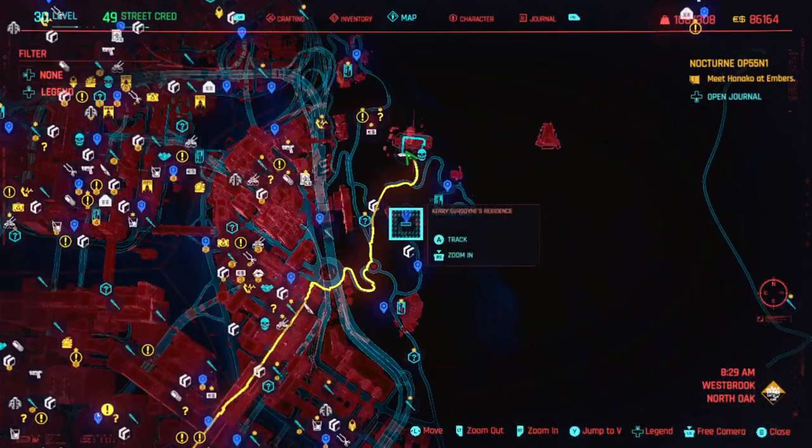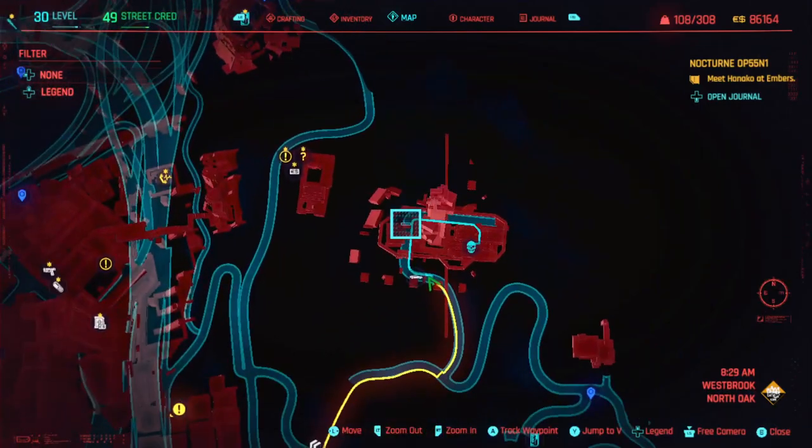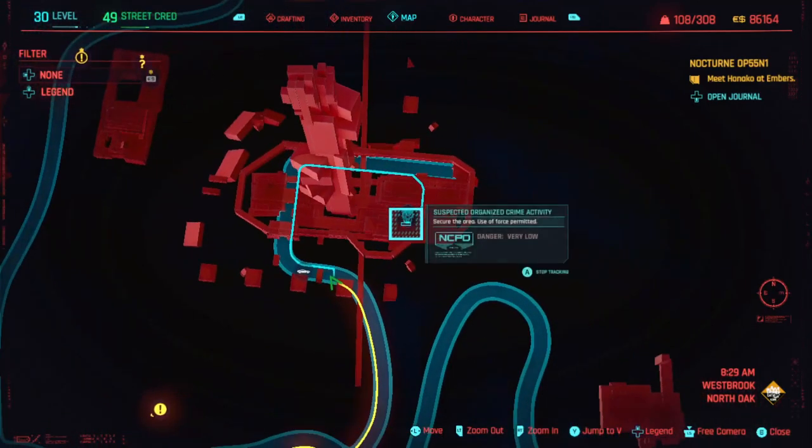It's located in Westbrook, and in the northeast, you've got an island by itself. It's dead easy to find, it's really distinguishable. And there is an NCPD quest here. If you've already done this quest, the likelihood is you've already picked the weapon up and not got the stat roll you want, so just be mindful of that.